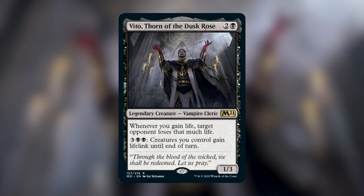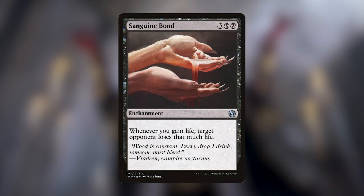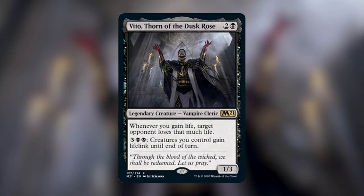We haven't had a commander with the Sanguine Bond effect — we've had a couple of other creatures with this effect but not on a legendary creature, so it makes for an interesting deck to build. There are a couple of ways you could build this: either vampire tribal with a lot of lifelink creatures, or a full mono-black life gain deck, which is what I've gone for.